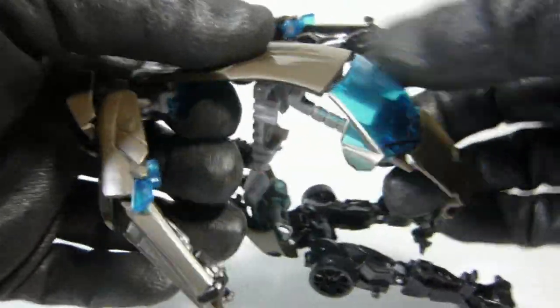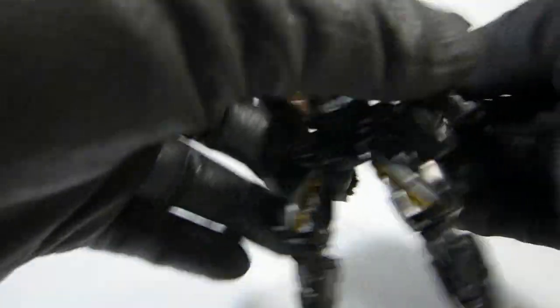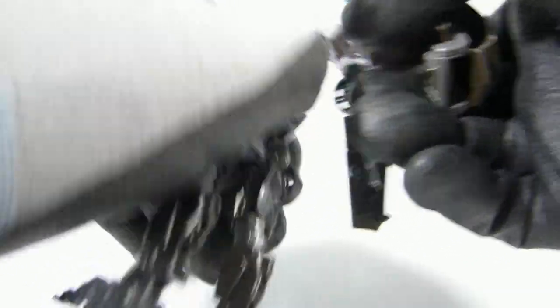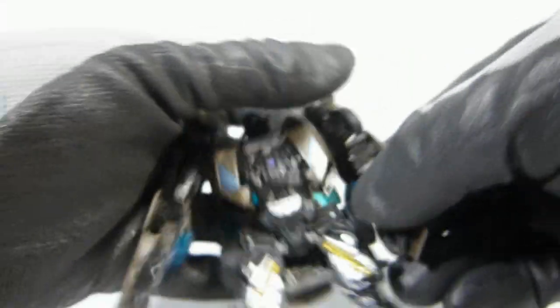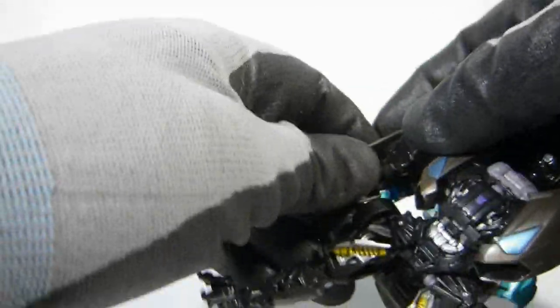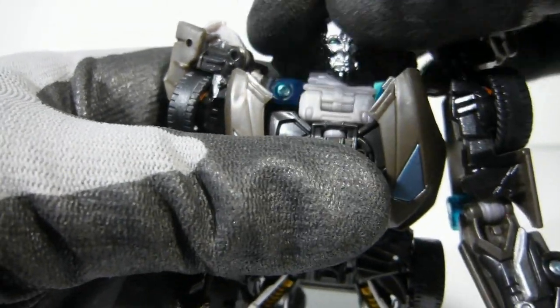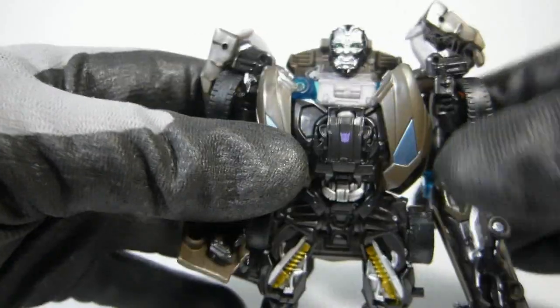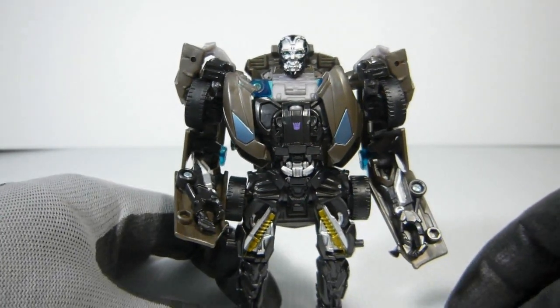The back piece flips up like this — backpack done. Take this and there's a little tab inside here — it just tabs in there. Right there, tabs in. Turn the arm. And the last thing: turn the head. And there you have Lockdown transformed — even better than hired hands could do it. Nice job, hired hands.